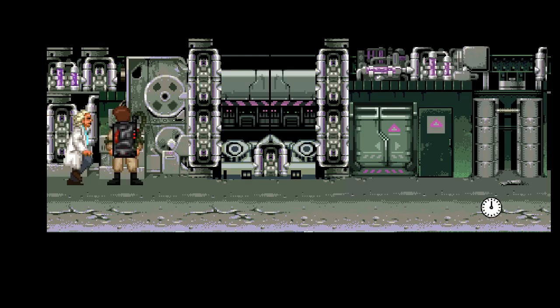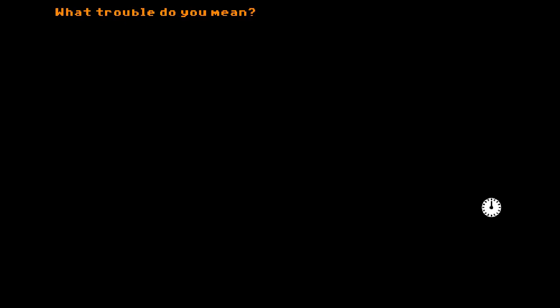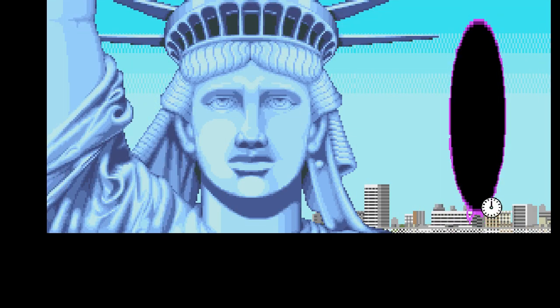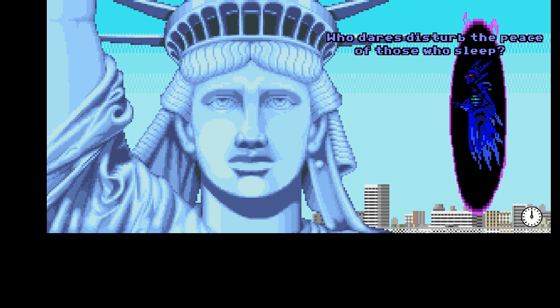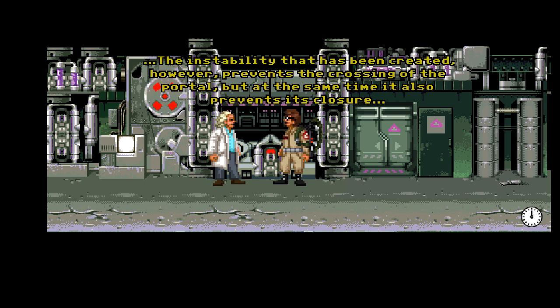Is that what we want to do? Whoa, what's this place? Great Scott! An indescribable change in pressure — the machine is activated and the interdimensional oscillator is melted. The portal is unstable. I hope it doesn't bring trouble. What trouble do you mean? A gash in the space-time fabric could be opened letting anything enter our world from a parallel universe. The instability prevents the crossing of the portal, but at the same time it also prevents its closure.